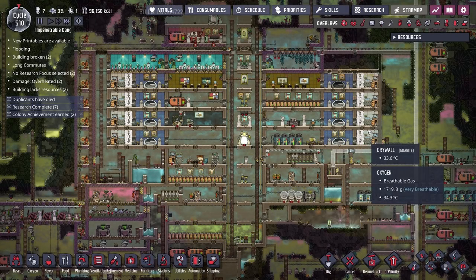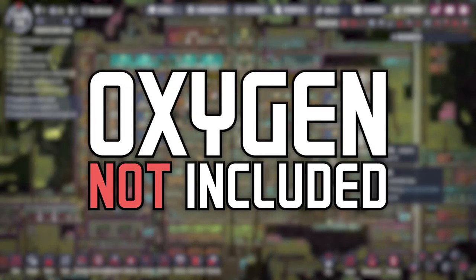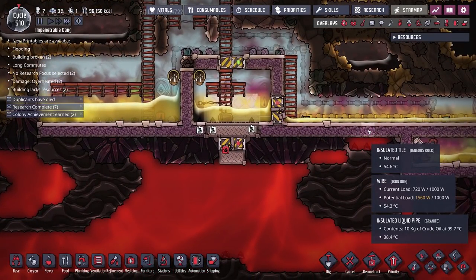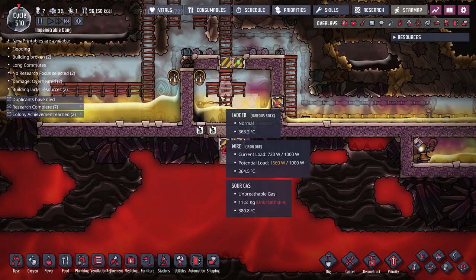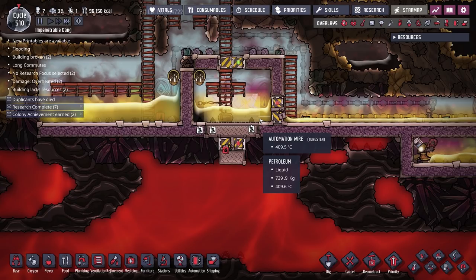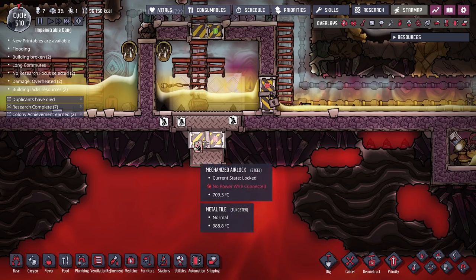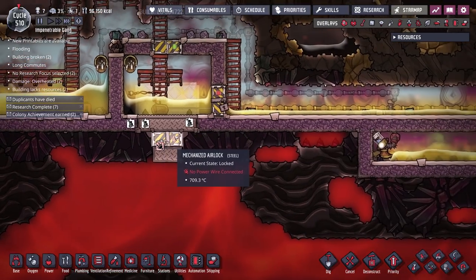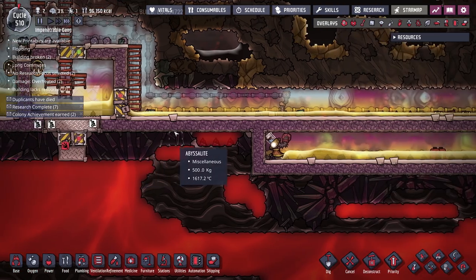Hey everybody and welcome back to some more Oxygen Not Included. We're back once again at cycle 510. In the last episode we were working on this setup down here, turning our crude oil into petroleum at a one-to-one ratio by raising the temperature of the crude oil all the way up to 400 degrees Celsius by harnessing the power of the magma. Some people in the comment section did point out some potential flaws with this system — it is a little bit messy right now and definitely could be cleaner, but for the most part it works and I'm quite happy with it.